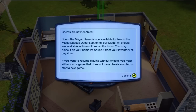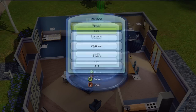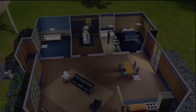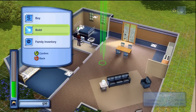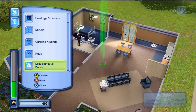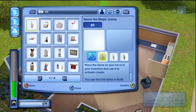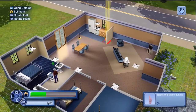Now cheating is available. It's going to unlock the Magic Llama. To access the llama, go to build mode, then go to Buy, and I think it's under Miscellaneous Decor. There it is — the llama is the very first one under Miscellaneous Decor. Go ahead and purchase it — let's get the white one.